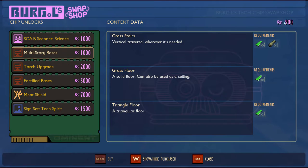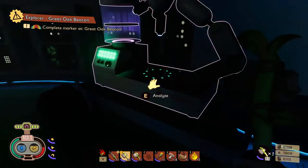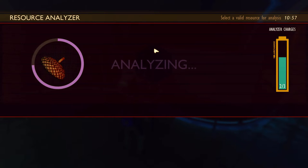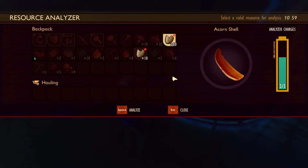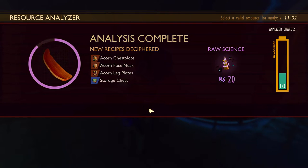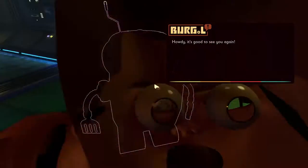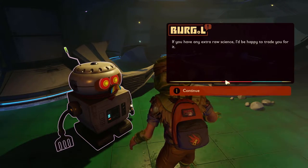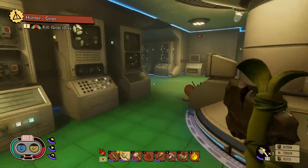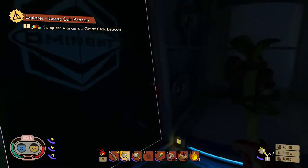Multi-story bases — we don't have enough. I've got a couple of things that can be analyzed, so let's analyze a couple of things. I have two things — I was hoping for more, but that's okay. Give me that juicy, delicious science. Well, I was hoping for a little bit more. Do we have enough? I still don't think so. We need 60 more science for the multi-story bases.